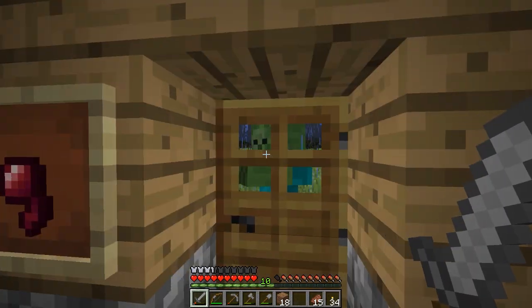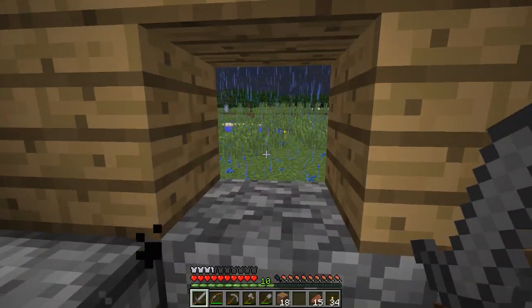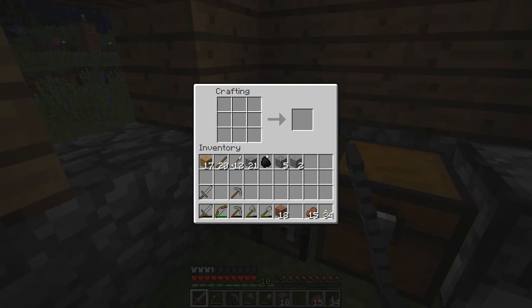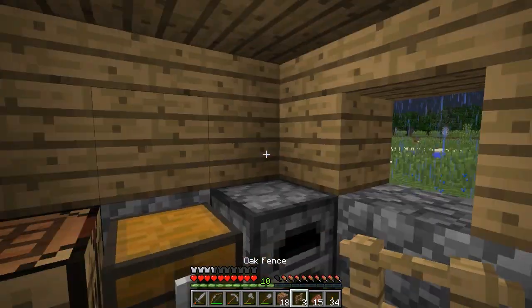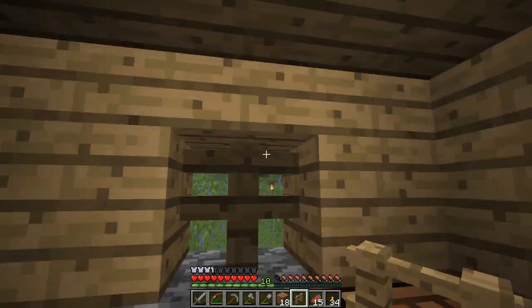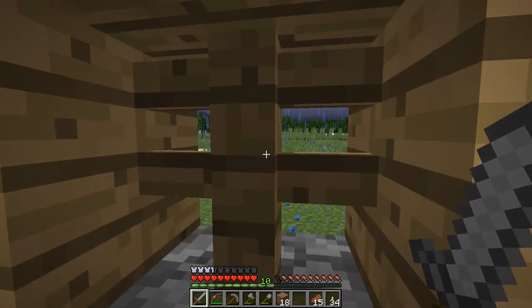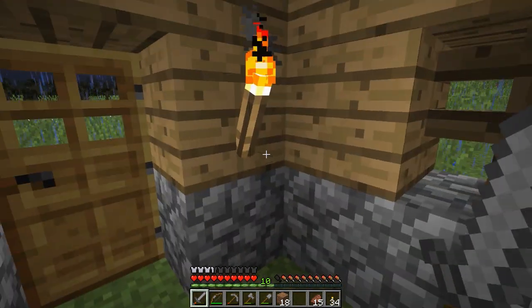We've got a solicitor at the door — go away, please. This really scares me that we don't have anything in the windows. One of these days we'll put some glass up. While the iron's cooking, let's make a fence. It's four planks along the sides and then two sticks in the middle — this is a new recipe in 1.8. We don't have any sand to make glass yet, but we can plop those fences in the windows. We can look out, but they cannot shoot at us through those.